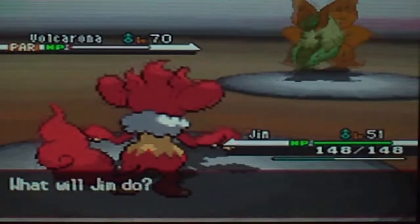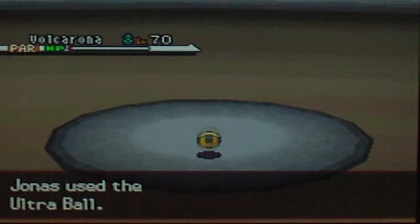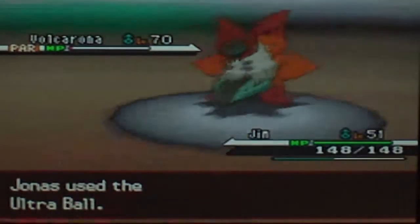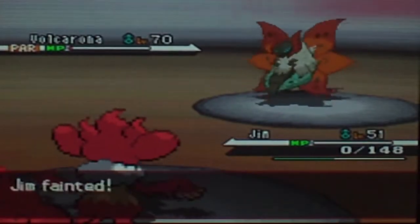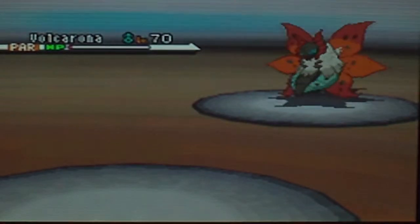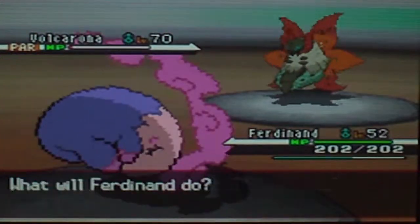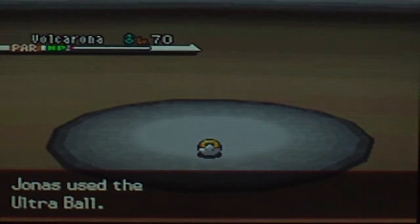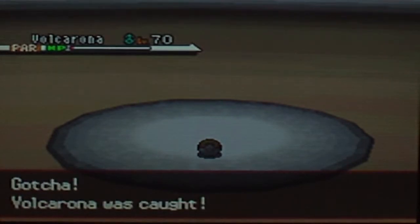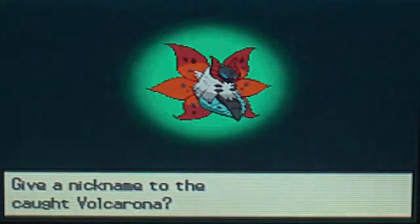That's perfect. Okay, go for the Ultra Balls now. Let's try and catch him. Only one shake — that's not good. At that damage — I just don't want to play this game anymore. He can just wreck me with any move. But he's not even legendary so he shouldn't have the worst catch rate. He'd probably have a better catch rate than legendaries — yes, he's caught! The sun Pokemon has been caught. Volcarona, you're done.